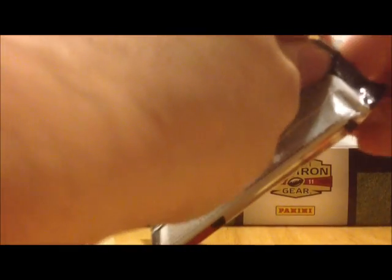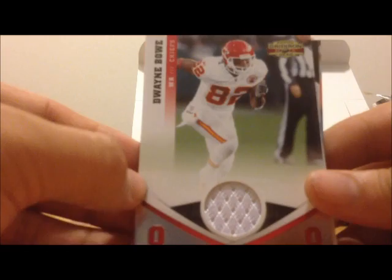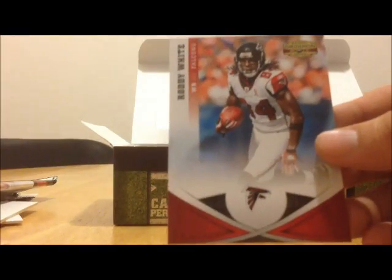Cards are upside down. A.J. Hawk, Palapalasi Faumui, London Fletcher. Here is a Dwayne Bowe jersey card — A.J. Hawk, really nice looking patch there. This one's actually numbered 43 of 49. Nice hit for the Chiefs. Johnny White, Felix Jones, LaDainian Tomlinson, Vernon Davis, and Roddy White.